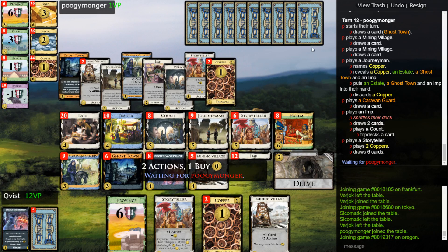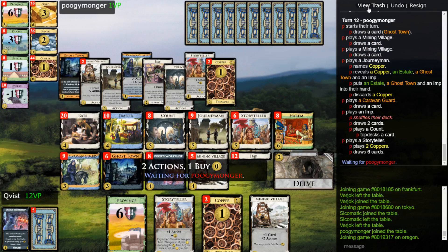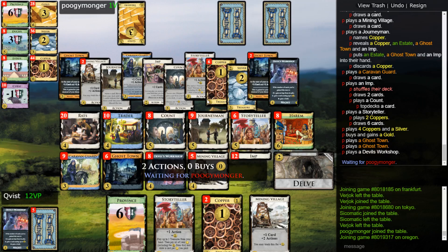Yeah, he drew his deck — I don't know what. He has like no treasure cards. I'm not sure what his deck is now capable of doing. He has like six coppers and a silver, okay. But he doesn't go province, he builds more.